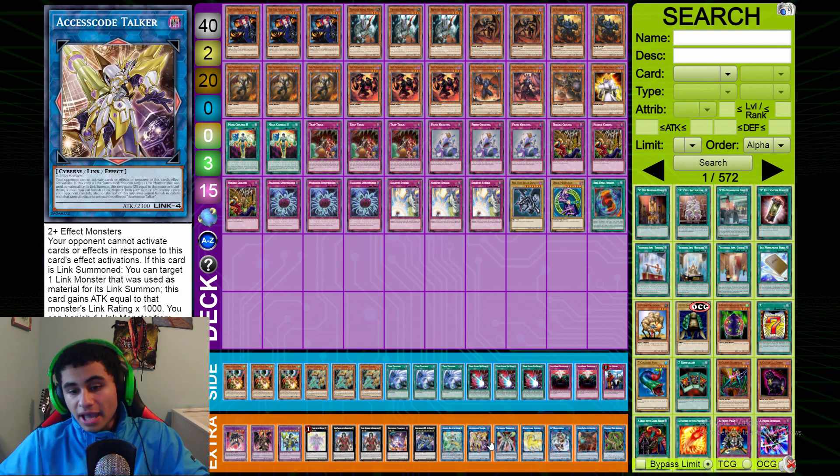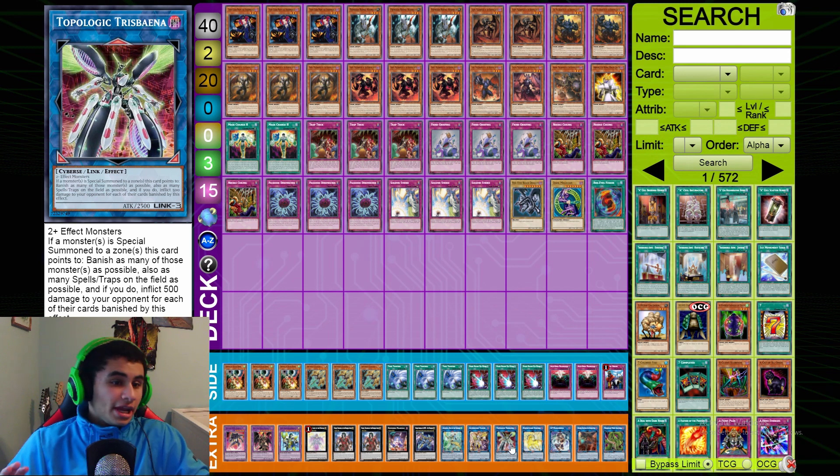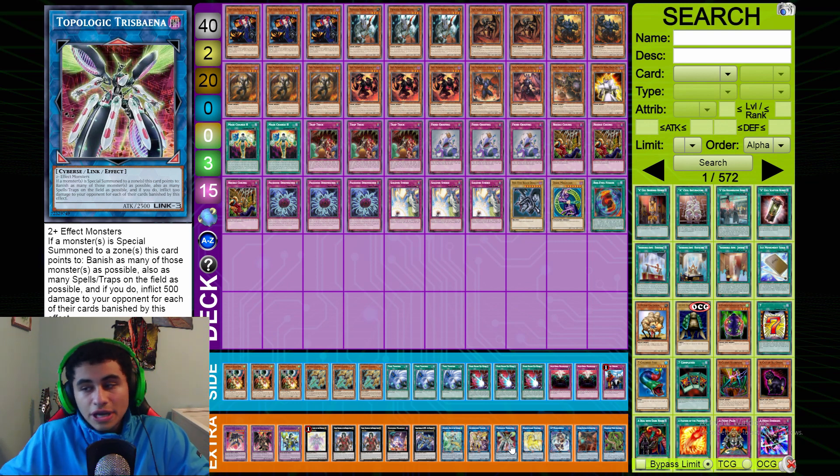One Trishula — nobody plays around this card and it's really hilarious how good it is. It disables your opponent's monster zones, lets you banish all spells and traps if you're playing against a trap deck, and even burns them to win in time. Such a nice card.